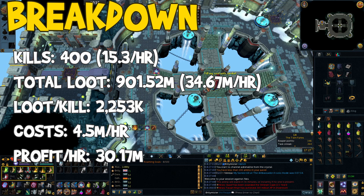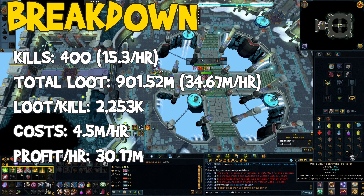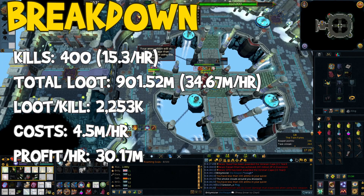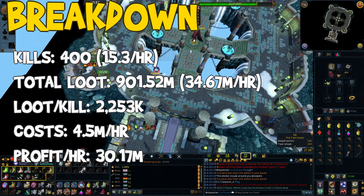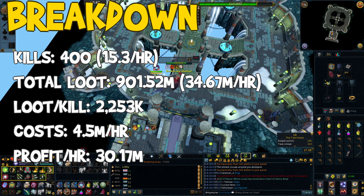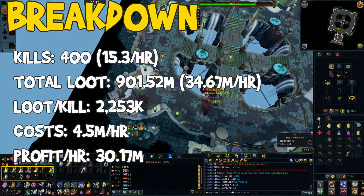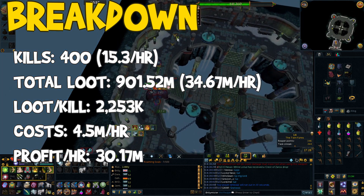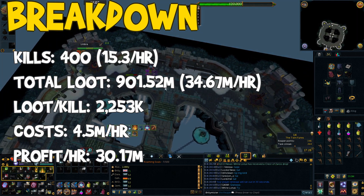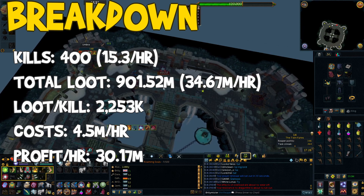On to the breakdown: over the course of the week I managed exactly 400 kills in 26 hours total — it took 45 minutes extra at the end to get the last 13 kills. That gives an average of 15.3 kills per hour at Nex, which is pretty good. My total loot is 901.52 mil, meaning over 26 hours I averaged 34.67 mil per hour in raw loot. That's heavily weighted towards rare drops, but it averaged out to that. Loot per kill also works out really nicely at 2.25 mil per kill.